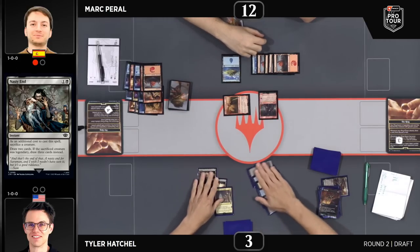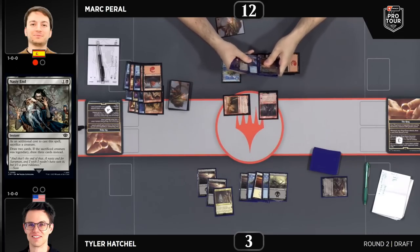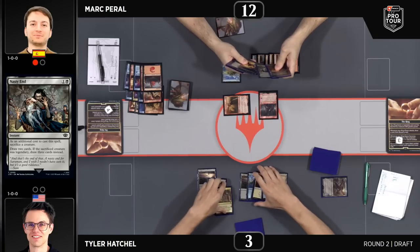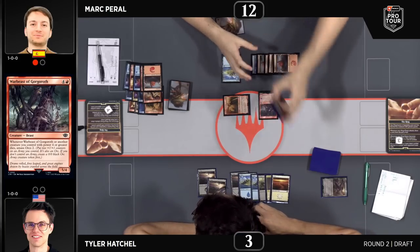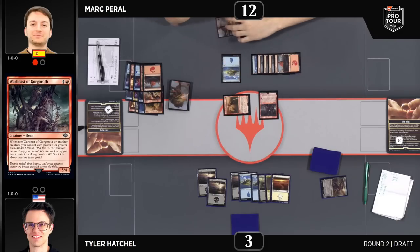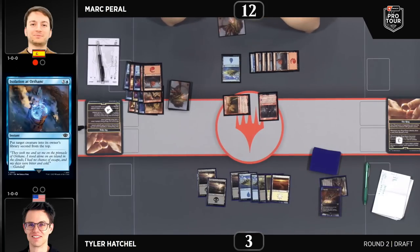Now he's got to deal with two creatures — ideally exile first, because otherwise if you deal with both of these creatures you'll still leave behind a gigantic four-four amass token. Really tough spot here for the American. We saw one Isolation, kind of flashed from Tyler — maybe accidentally from last turn. So that's a way to deal with it. If you can get one blocker in front of the four-three and tuck away the Warbeast, that's a way to actually stabilize and get back into this game.